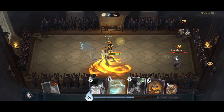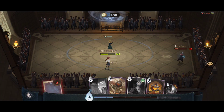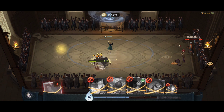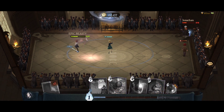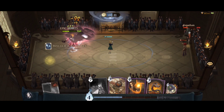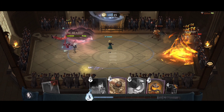You've also got assistants that you can bring into battle and if you're careful, you should use them at the best time possible. For example, there's a healing assistant. There's also one that will save you from some damage and shield you. I also have the phoenix in my deck and that can heal not only myself but allies.